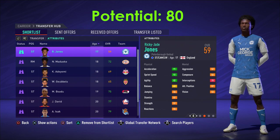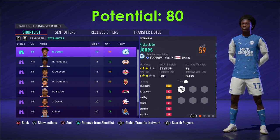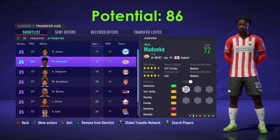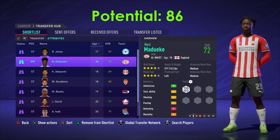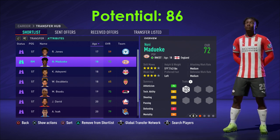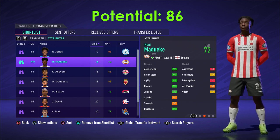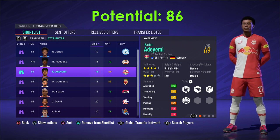The first player we're going to cover is Ricky Jones — as you can see, 92 pace, 87 sprint speed, 17 years old, 59 overall. The only thing with him is he's only got about 80 potential, but he could be really good for an RTG team. Next up we have a right mid, but I put him in here because he can also play striker and you can change his position — looking at his pace, 90 acceleration, just insane.